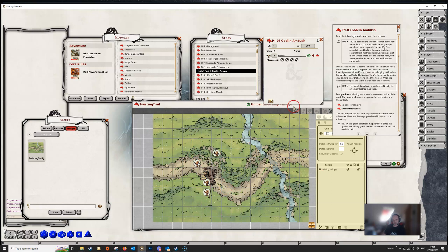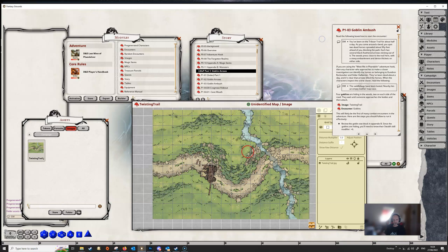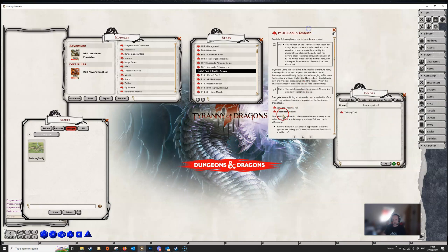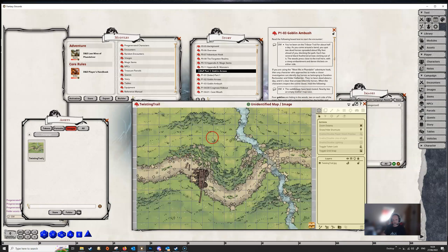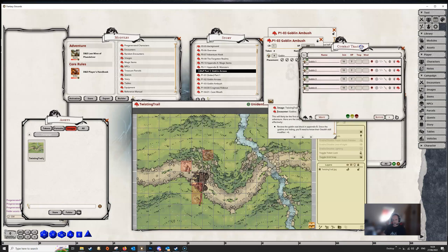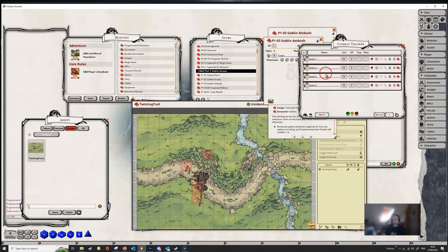We've now set all that up. Close the encounter — the goblins disappear from the map. Close this map, and then when we're running through our story we can just click on our image, open up our encounter, and click on 'add encounter to combat tracker.' The goblins are now on the combat tracker and you can see that they're on the map. We just make them visible once the PCs see them, and we're ready for a fight.